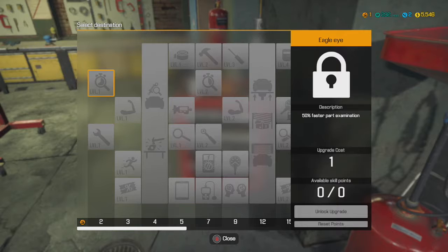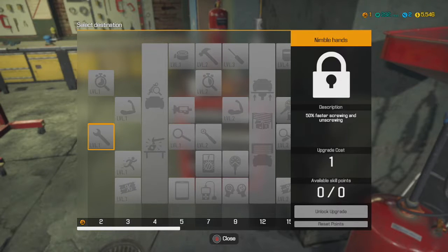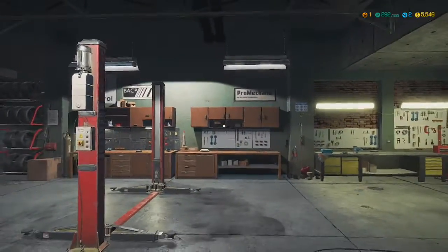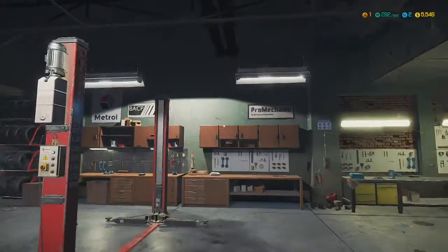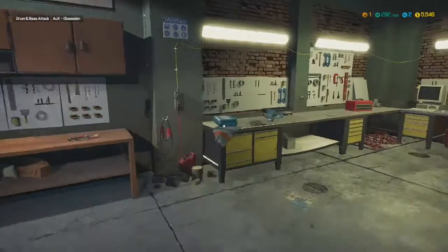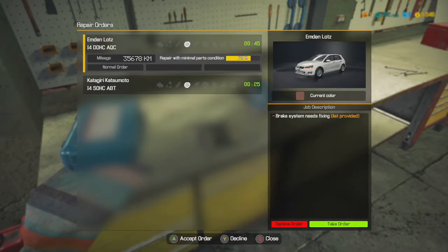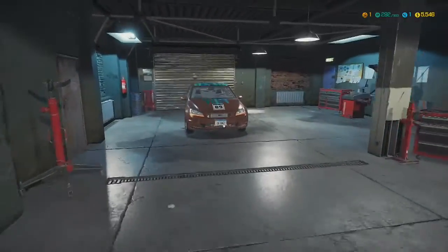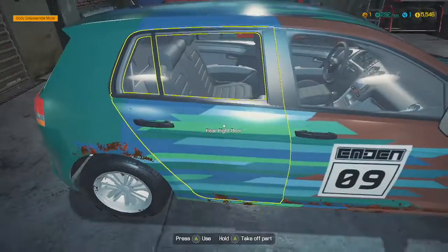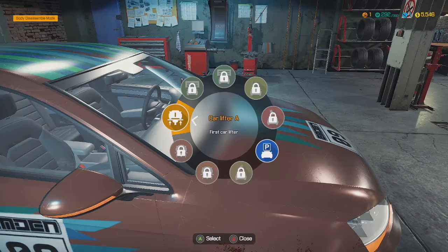All right, let's go look at the toolbox real quick. We have no skill points so far — we need to be on level two, with the little orange arrow at the top right there. I think we have time to do one more for you guys. Let's do that brake job — we got this little Speed Racer here. Let's go check out Speed Racer's whip.